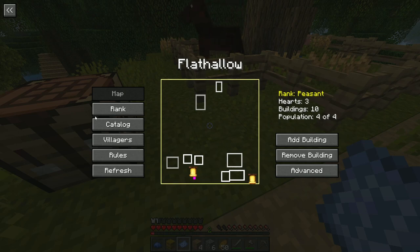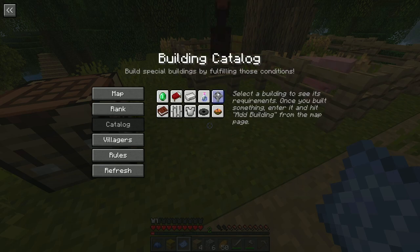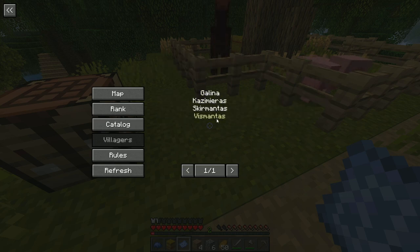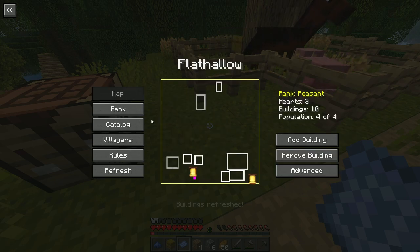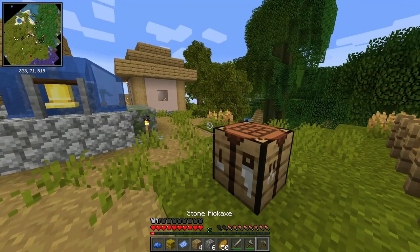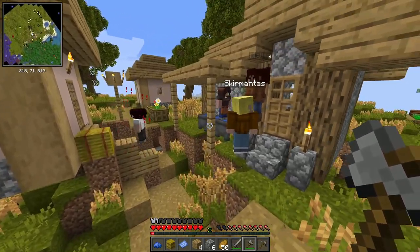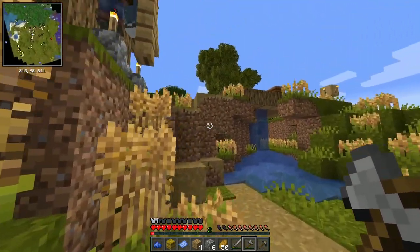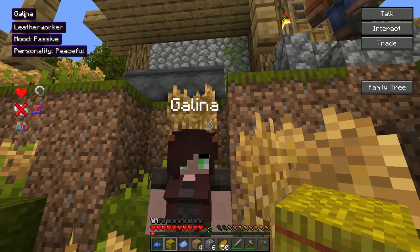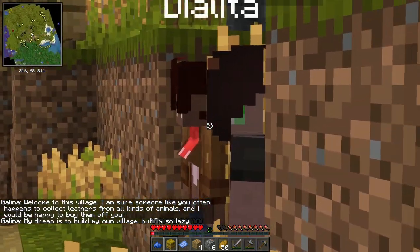Flat Hollow - that's a wonderful name. Population 404. I wonder if this is two villages connected because there seem like more than four people. We're currently the rank of peasant. These are the buildings we can start up. I'm assuming if they're below a certain age they don't count towards the population. Hello Galena - passive, leather worker, peaceful. Her dream is to build her own village. Same, Galena, same!